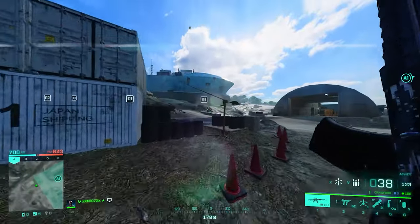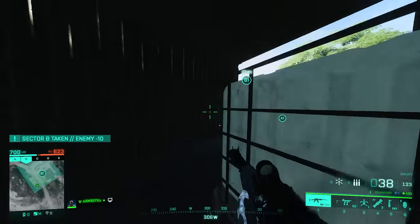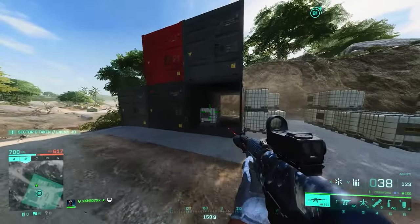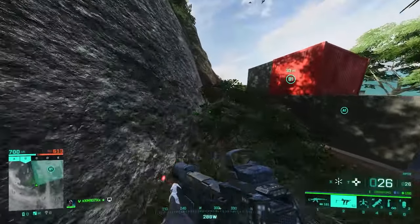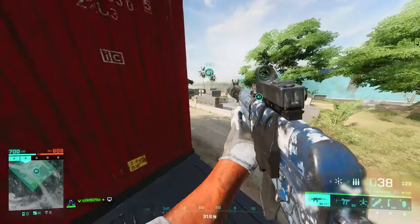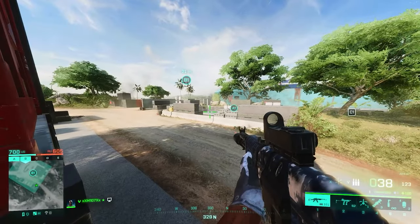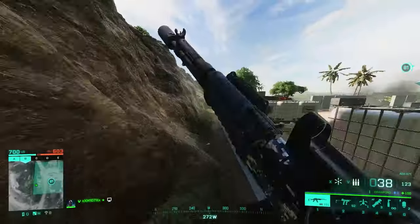Let's move on to B site. B isn't really complicated either. This container right here is a common spot — a lot of people play here and it's hard to get someone who's camping here because of the layout. You can actually get on top of this container with a bit of practice. From up there, anyone coming from the back is easily in your sights and they won't be expecting you. It's a very cool place and I encourage you to play here.